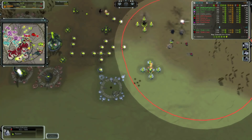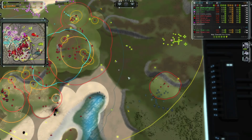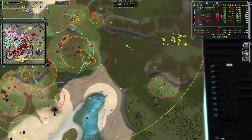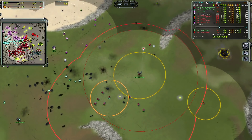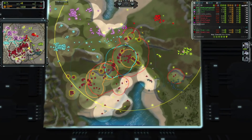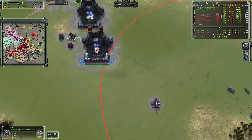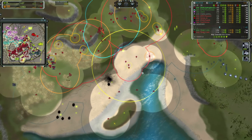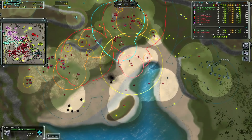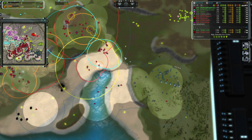It looks as though the T3 mass extractor is going to live with just a couple hundred HP — but that's a T1 bomber attack. If that were me, I'd be throwing a T1 bomber at that to kill off that T3 mass extractor. Icy is moving north with his comm, and over to the south, he has a factory going to start building T2 engineers or sparkies, with units being redirected to the southern area.